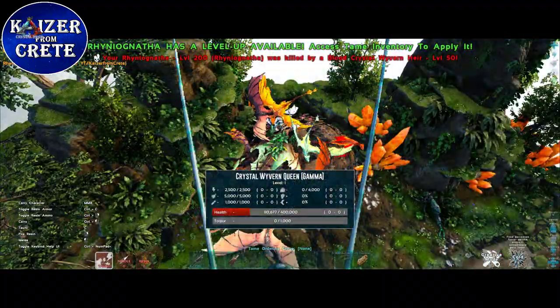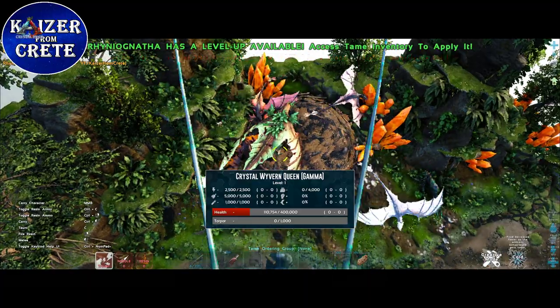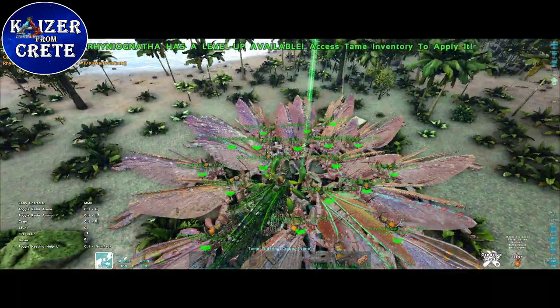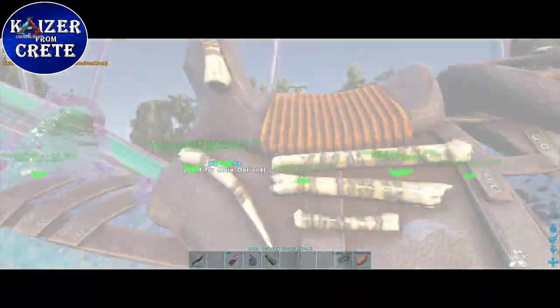We were really close this time but my last rhino just died. 110,000 HP was the lowest we could get the gamma Wyvern Queen to. Now I gave every single rhino 100 resin and activated their resin armor for the battle.